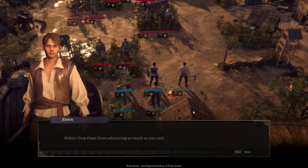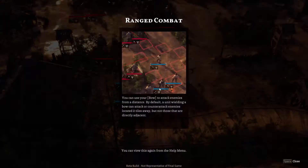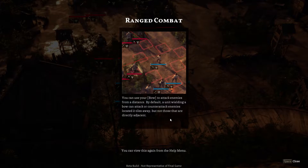Robin, stop them from advancing as much as you can. Robin might have some amazing shooting ability. You can use your bow to attack enemies from a distance - by default, a unit wielding a bow can attack or counter-attack enemies located two tiles away, but not directly adjacent. So not the spaces next to him, but one extra space away - these adjacent ones don't count.